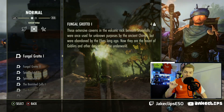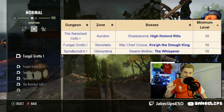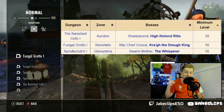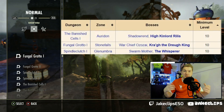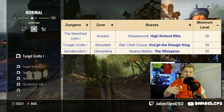The only dungeons you're going to be able to get are Spindle Clutch 1, Banish Cells 1, and Fungal Grotto 1, which — if you remember my Undaunted farming video — means you can complete those dungeons in around two to three minutes if you're farming them with four people. So if you've got a level 10 character, what are the ways that you actually do this method?